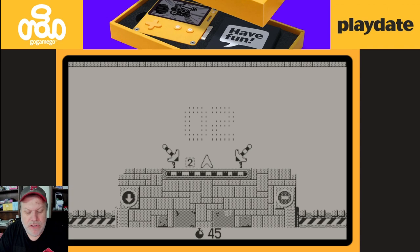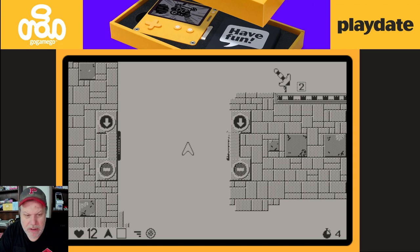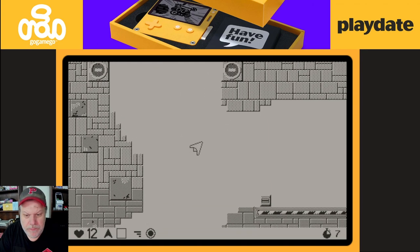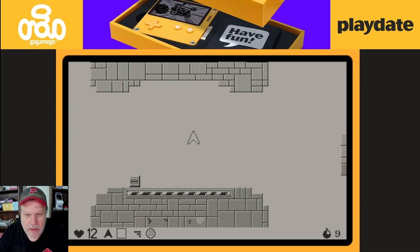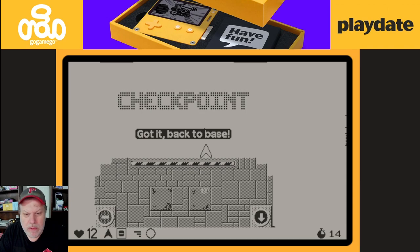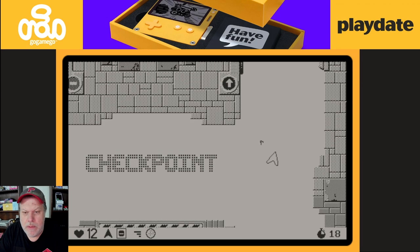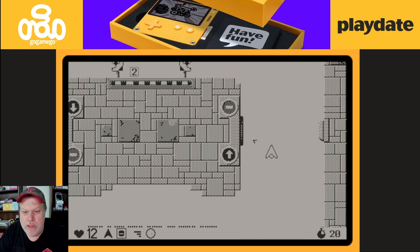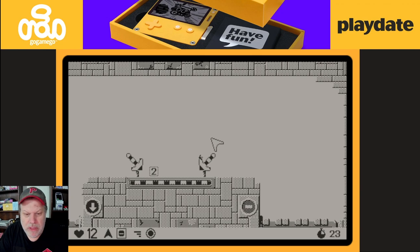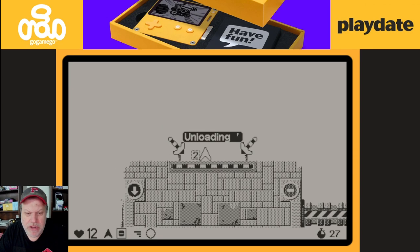On to level two. You can go either left or right — I think it's supposed to go left, see that arrow there? I guess that's the indicator. Loading cargo. There's that arrow pointing to where you need to go. One cool thing on the controls: if you push straight up on the D-pad, it straightens your ship out.